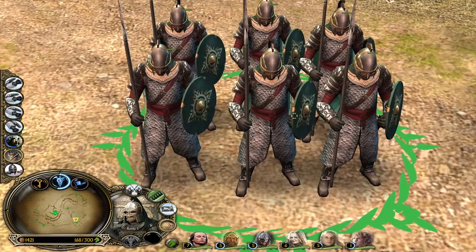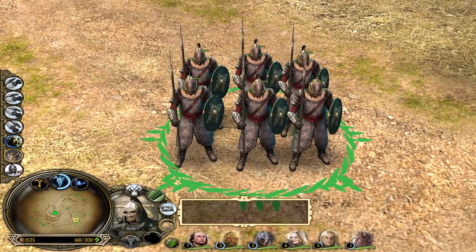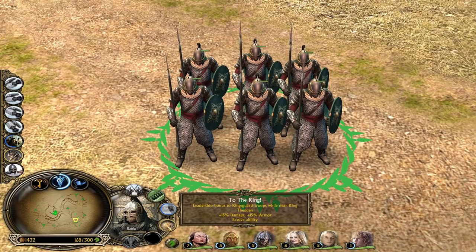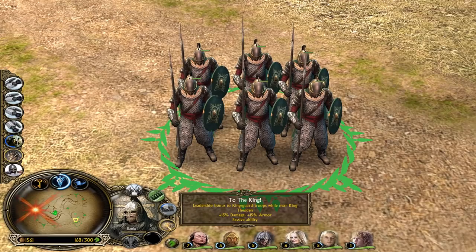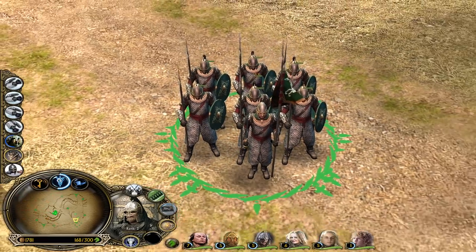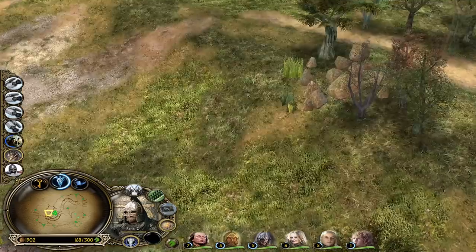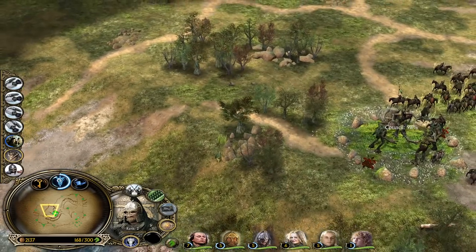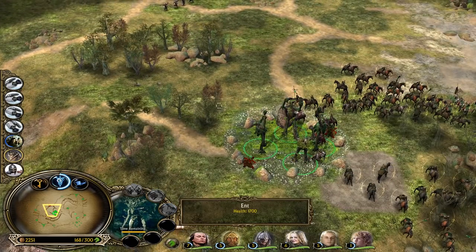Ladies and gentlemen - those are the Edoras King's Guard! Look at them. You also have a Shield Wall formation - a very tiny battalion. Great design, with heavy armor. You have To the King - leadership bonuses to King's Guard troops while near King Theoden. Looking like this - I like this design.